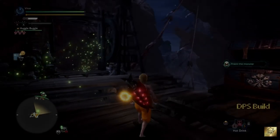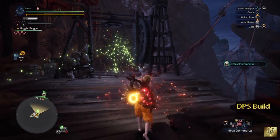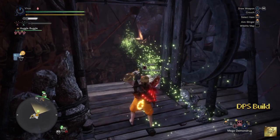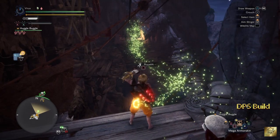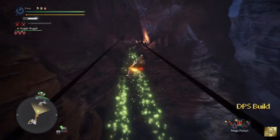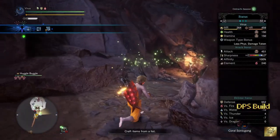Last but not least, my amazing 100% affinity build, where I'm using a Safi weapon. As I said, all these builds are end game builds, and this build is not possible without a Safi weapon. This build is not a comfortable build — it is more DPS focused with fewer defensive elements.